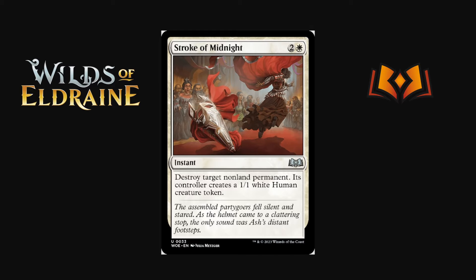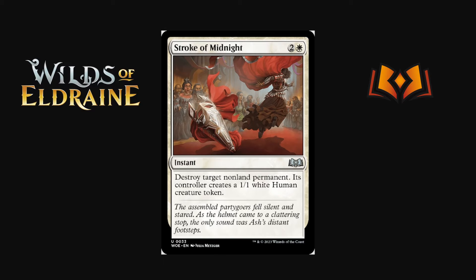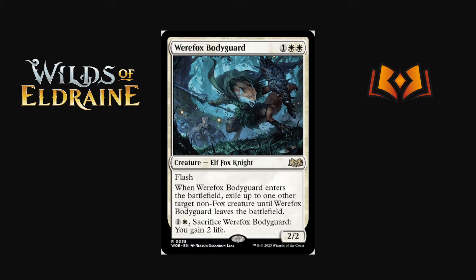Stroke of Midnight is two and a white instant — destroy target non-land permanent, its controller creates a 1/1 white Human creature token. It's a Beast Within style effect but a 1/1 is a lot worse than a 3/3. It is non-land permanent so it doesn't blow up lands, making it more balanced. It does answer pretty much everything, which is super nice. We have a lot of really good white removal and Stroke of Midnight is a pretty interesting addition.